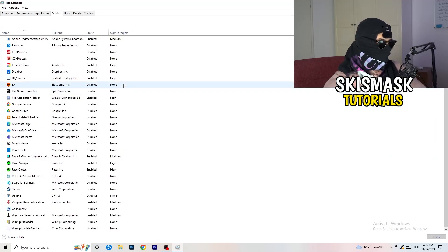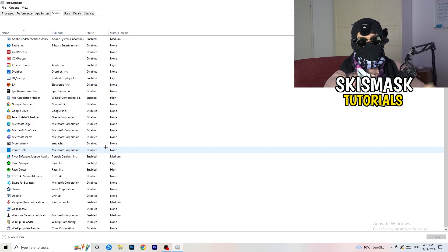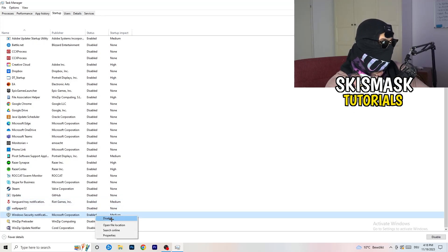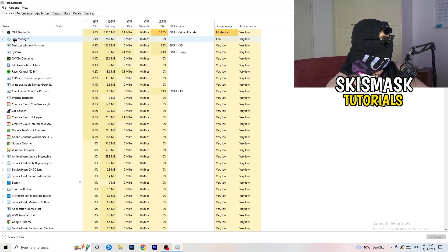Go to the Startup tab in Task Manager. Disable every single program you don't want starting with your PC. As you can see, I've disabled nearly everything — just right-click and disable, especially anything not related to Windows.